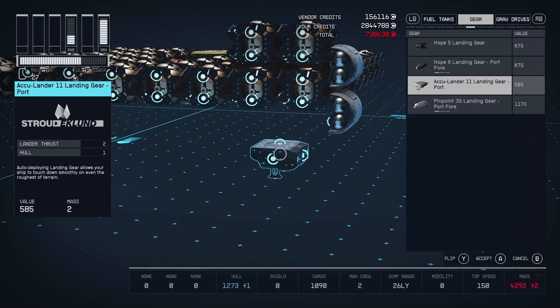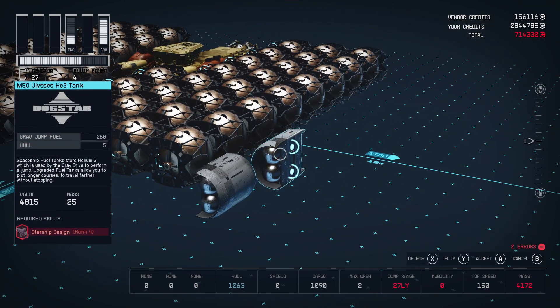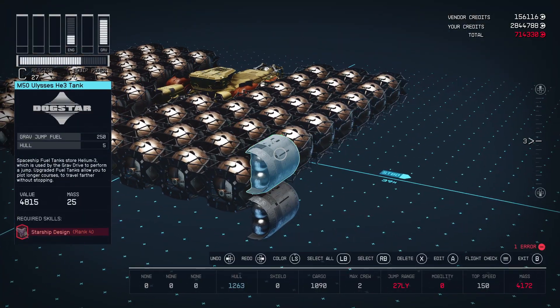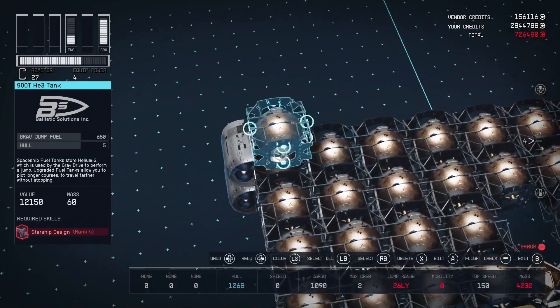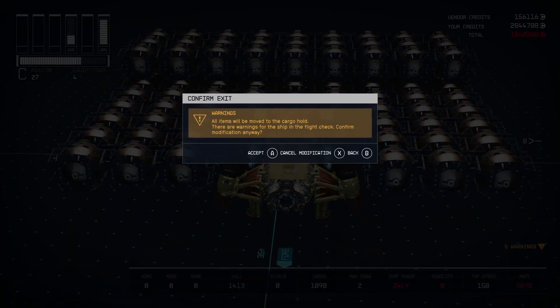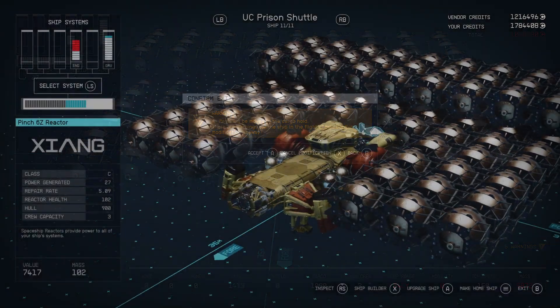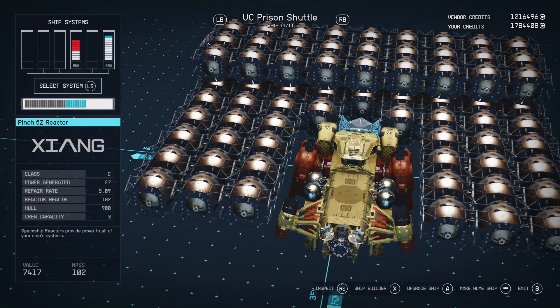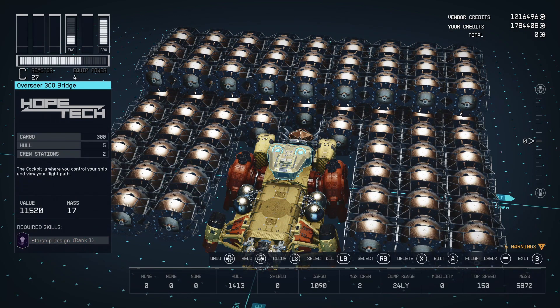One of the reasons we came to Akila City is because we have access to the Acculander 11 landing gear. If you wanted to build in layers, you can select the H50 tank and place it on the top portion of your existing tanks, then connect another tank just on top of that. Going in layers means you won't need so many landing gears. Once your ship is fully built, back out of it and accept to accept those changes. At this point, check the value of the ship and make sure you've got roughly 150 to 160 thousand credits worth of value.